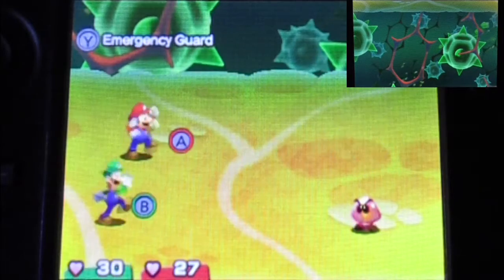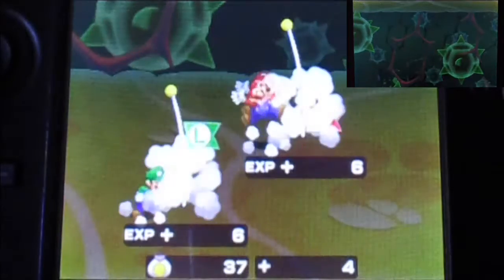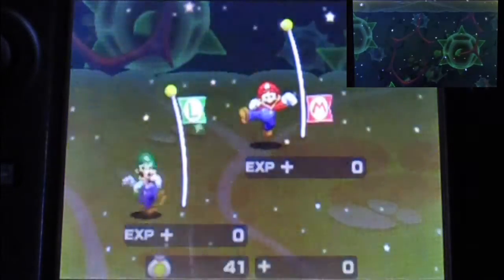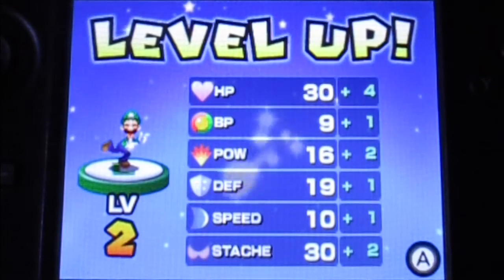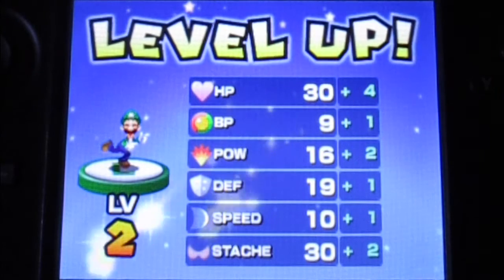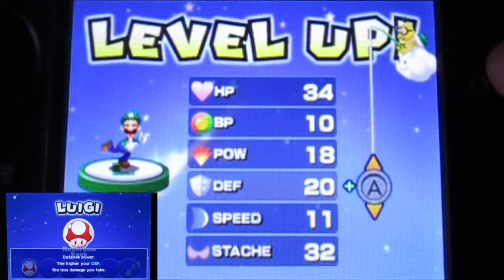Wow, one hit KO. That's nice. We actually don't need to attack twice apparently. Oh hey, we get a rare item by the way. Nice. Luigi leveled up! So Luigi finally gets a level up. After Luigi's character, I think he excels more on defense and stats from what I see.